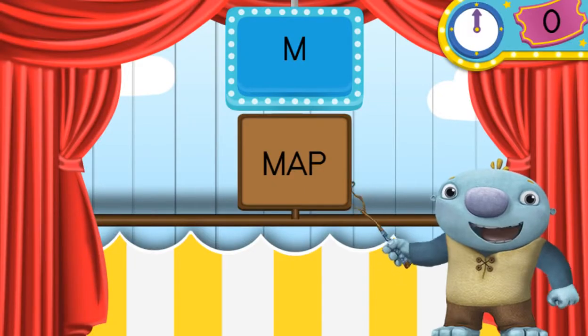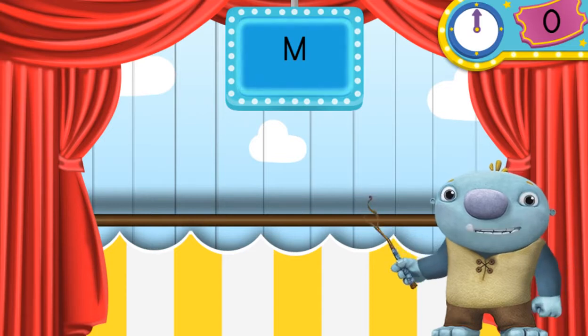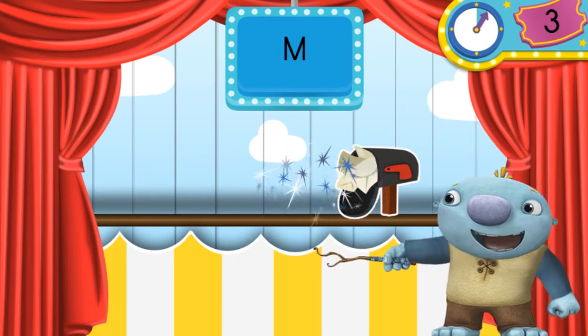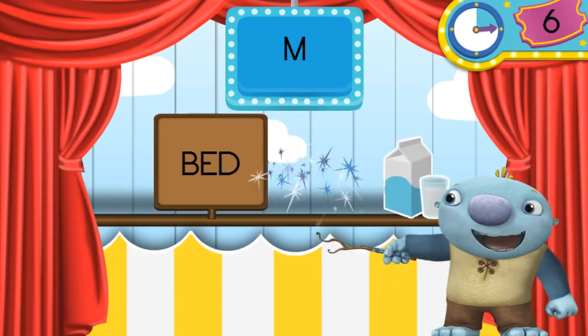I'm Wally! Welcome to Word Blaster! Let's find all the magic words! The magic words are the ones with the letter shown above. Ready? Let's go! I'll zap all the words you find with my magic stick. Click on all the words that start with the letter M. Mail! Look at that!